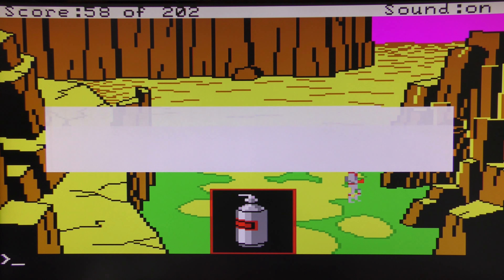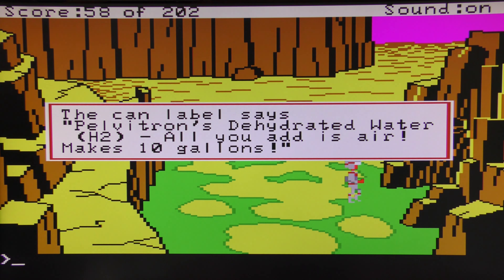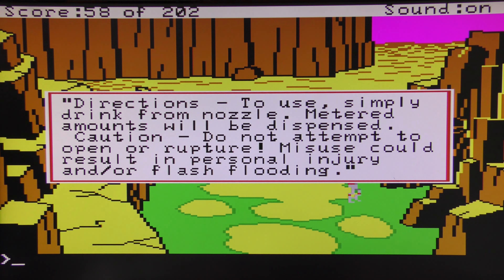Look water — 'This is a cylinder of dehydrated water; at the top of the cylinder is a regulator and short nozzle, on the side is a label.' Read label — 'Pelvitron's Dehydrated Water, H2 — all you add is air, makes 10 gallons.' I guess you could call it dehydrated water — you've got hydrogen in the cylinder and you take the oxygen out of the air. Directions: 'Simply drink from nozzle, meter the amount dispensed. Caution: Do not attempt to open or rupture — misuse could result in personal injury and/or flash flooding.'